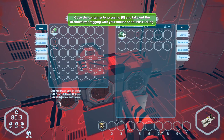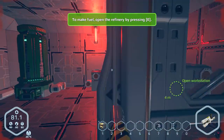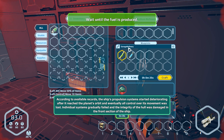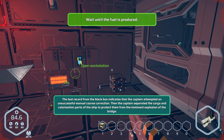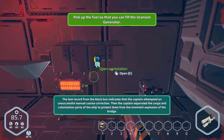What's inside of here? We've got uranium! That's what I want to carry around with me. Highly radioactive fissile material. To make fuel, open the refinery by pressing E. I gotta put it inside the workbench. The ship's propulsion systems started deteriorating after it reached the planet's orbit, and eventually all control was lost. Individual systems gradually failed and hull integrity was damaged. The captain attempted an unsuccessful manual course correction, then separated the cargo and colonization parts to protect them from the bridge explosion.